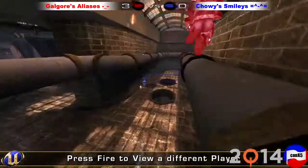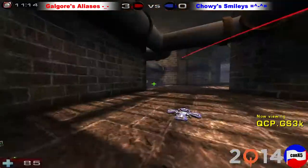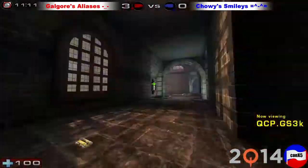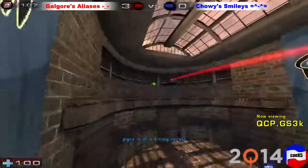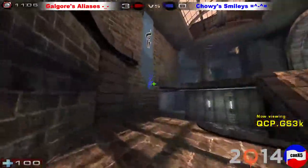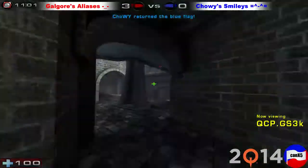Looks like we've got a fight over the Amp. GS3K picking it up — let's follow him and see if he can get a flag carrier in front of him while he picks off the defense. He's trying to take out that translocator, going straight for the lightning gun — misses it. Doesn't pick up the flag, waiting for a teammate, but nobody's there. He pretty much just goes down right on the stand.